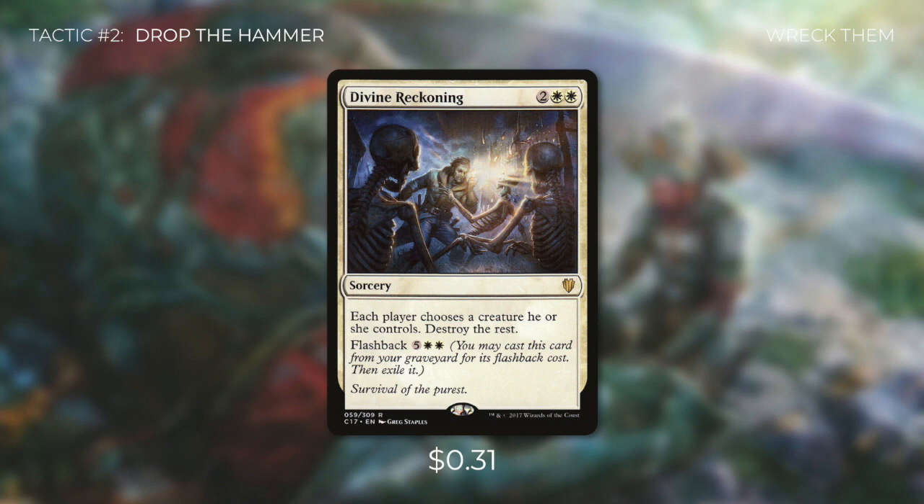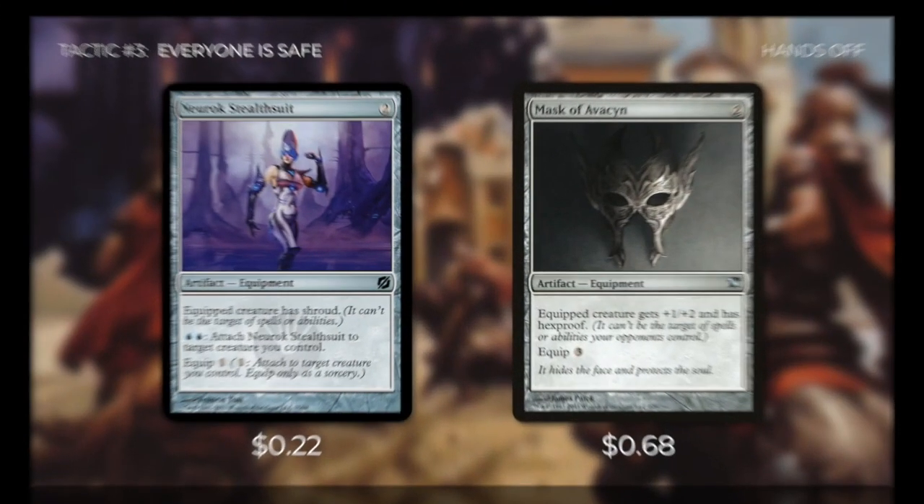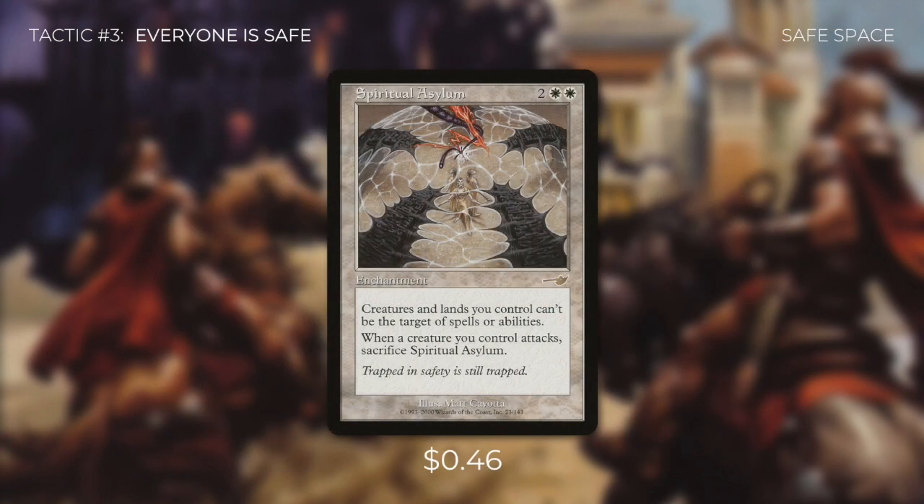Let's go through some ways to protect Lavinia and ourselves in tactic number three: Everyone is Safe. First up, there's Neurok Stealth Suit, which gives Lavinia Shroud. It either costs us one to equip, or we can pay blue-blue to attach it at instant speed. And Mask of Avacyn gives her +1/+2 and Hexproof, but it costs a little more to equip. Next up, we're running Spiritual Asylum, which says creatures and lands you control have Shroud, and whenever a creature you control attacks, sacrifice Spiritual Asylum.